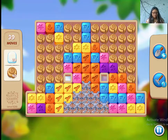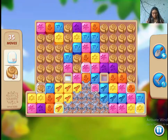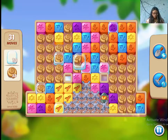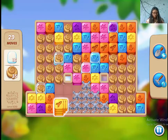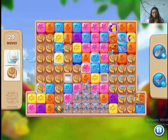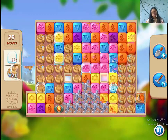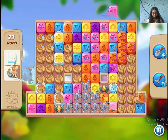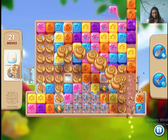Hi guys, this is level 620 of Lilloo's Garden. Now let's see how we do — we need lots of boosters, that's for sure, because snails can only be cleared by boosters. There is no other way.